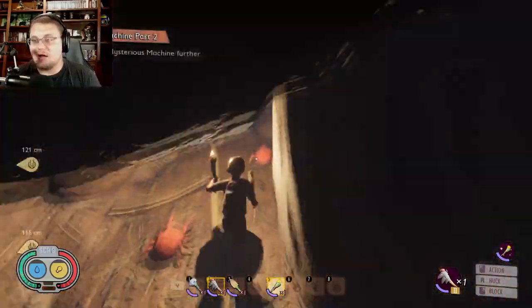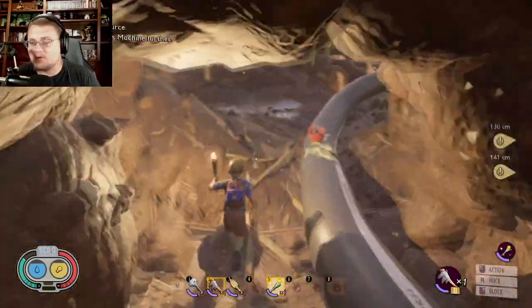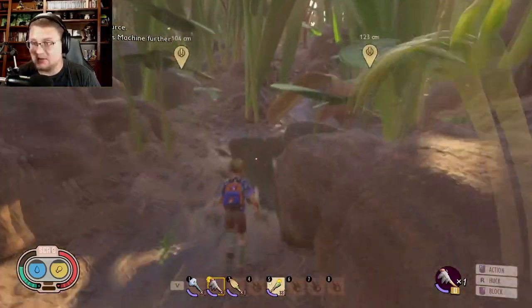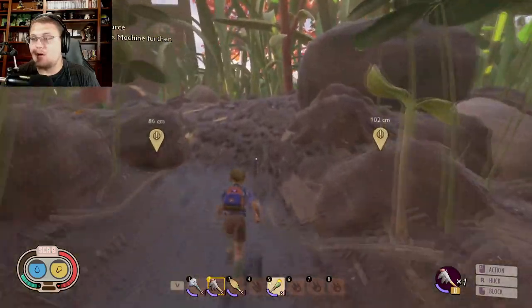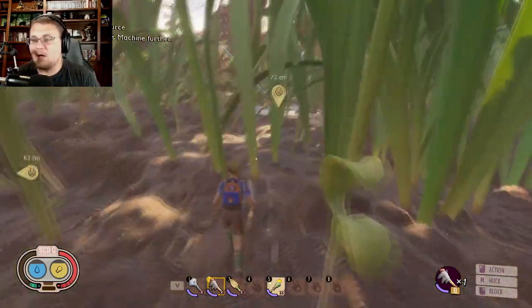There are lots of mites in here and you can come here to grind out mites to get some early mite fuzz in order to build some armor — that's a really good idea. The next thing you're going to want to do is run back over to the Mysterious Machine and press the button.